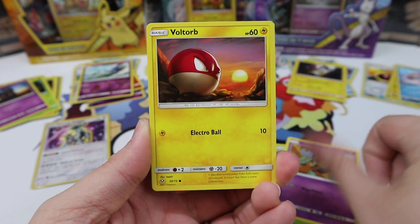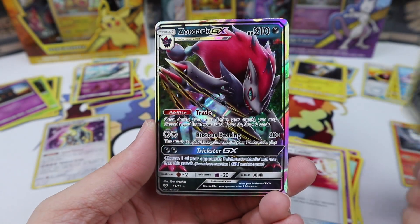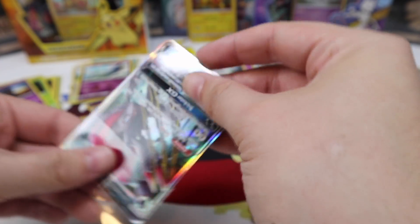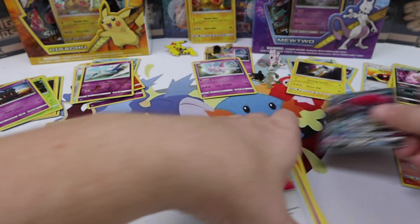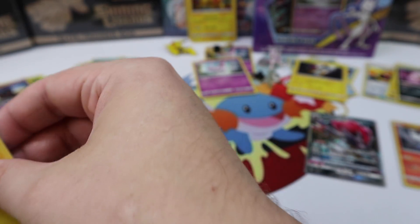Bulbasaur, Gullet, a Voltorb, Breloom, Litten, Volcarona, a Golurk, Pokemon Catcher, Spiritomb — there we go, a Zoroark GX! Very nice to finally get a GX. We were desperately needing some more Ultra Rares. Last boxes — we only have one pull to show for either side here, which is pretty unfortunate.